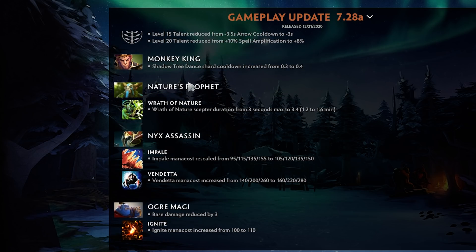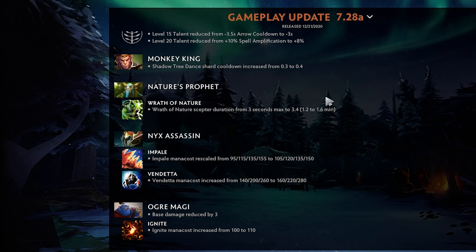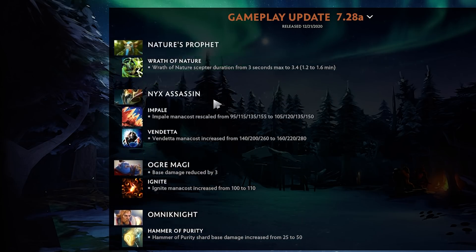Monkey King — Shadow Tree Dance shard cooldown increased from 0.3 to 0.4. Honestly I don't think this is the main reason the hero was doing well. This makes the shard slightly worse, but you don't even have to buy the shard. I made an analysis on Monkey King where the guy didn't even buy the shard and the hero still looked very good.